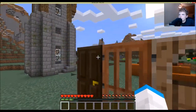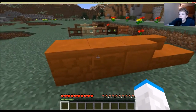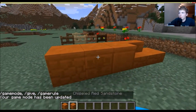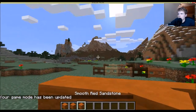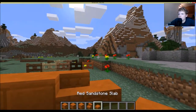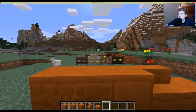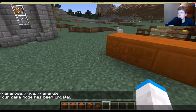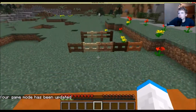The next thing is these new blocks: red sandstone blocks, chiseled red sandstone — which has a really cool design — smooth sandstone blocks, red sandstone stairs, and red sandstone slabs. These are crafted just like all the other sandstone variants, just using red sandstone. Very simple.